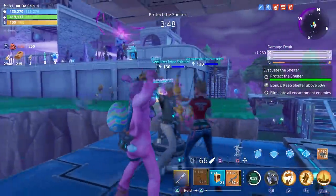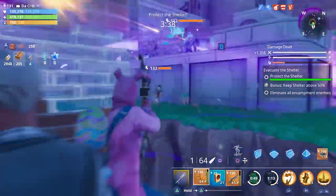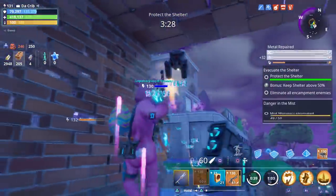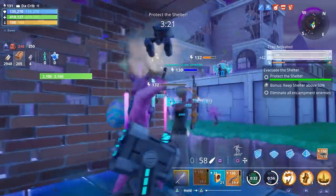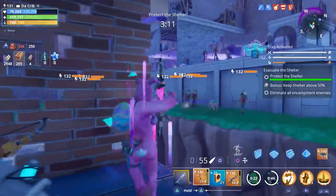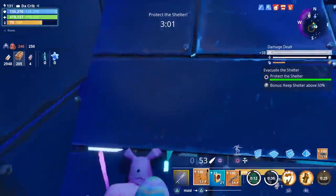Looks like they're spawning from a different direction — there's an encampment. We need to be careful here, so let's throw up a turret and a wall for some cover. We don't have any mini-bosses on this one. I also forgot to switch my gadgets to the slow field, so we'll just use the turrets.